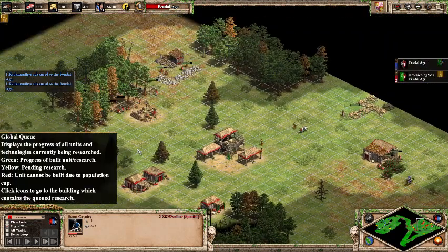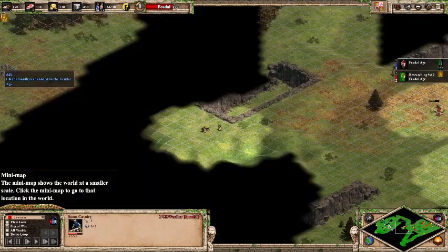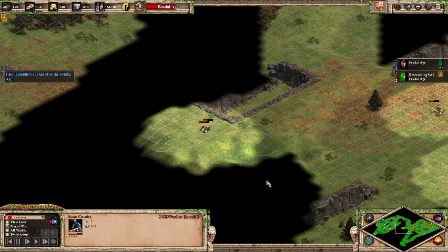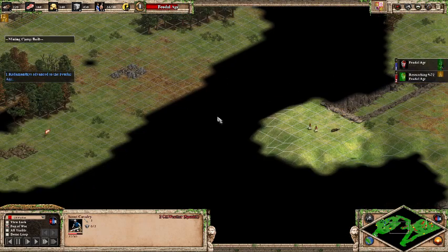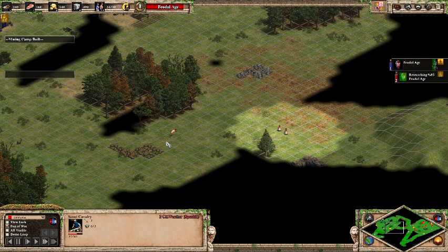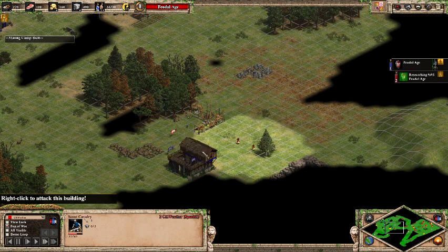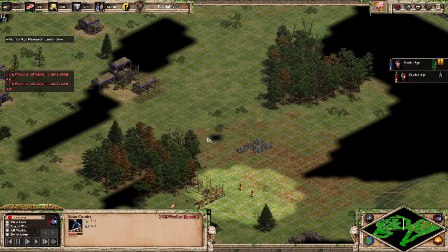I have four villagers found and wow, I've got a lot of stone already. I'm sending villagers out to start my first tower. I'm trying to go over there for the tower, but I see archeries — oh, there it is. Looks like the next step may be made over here.